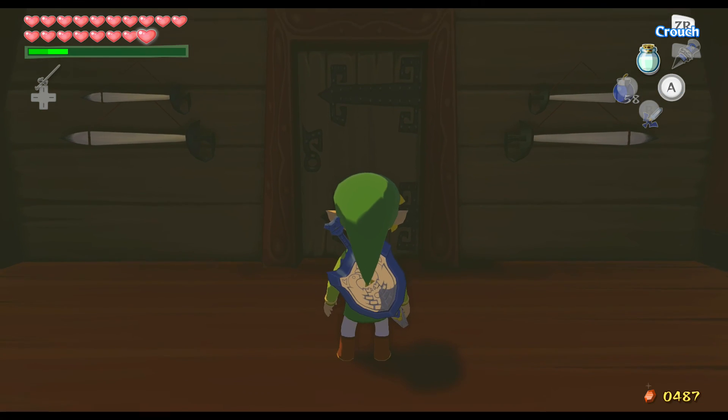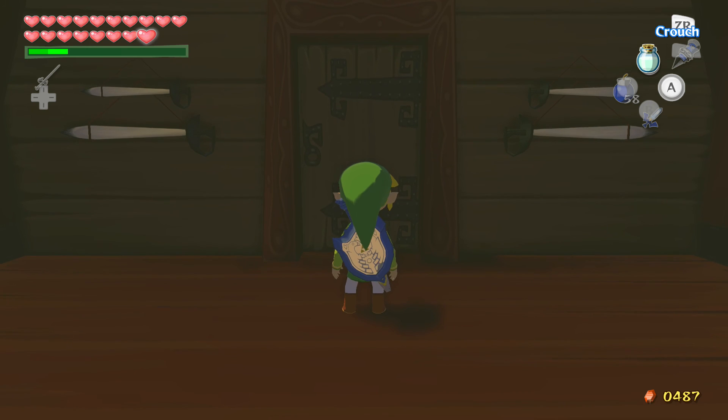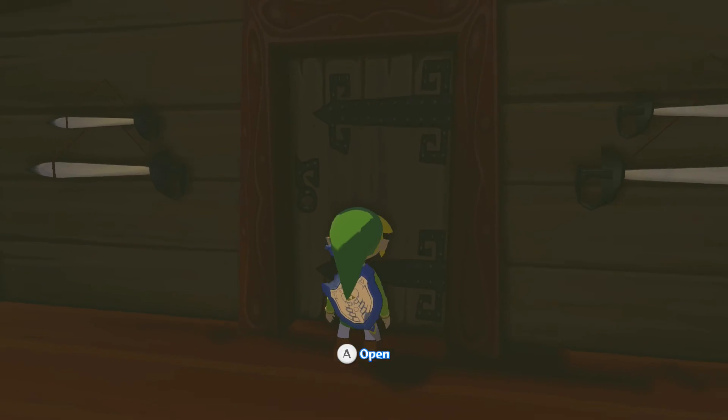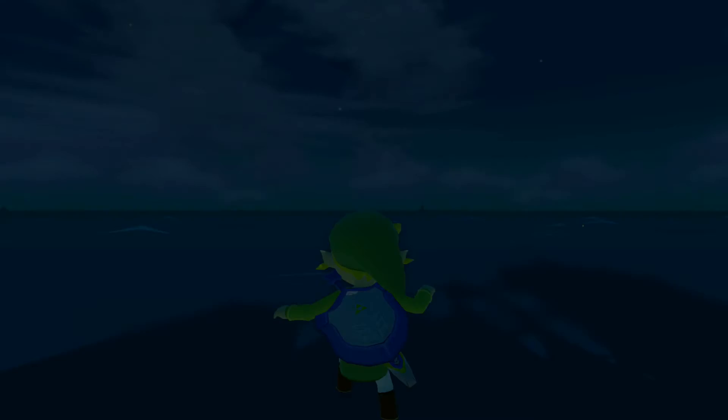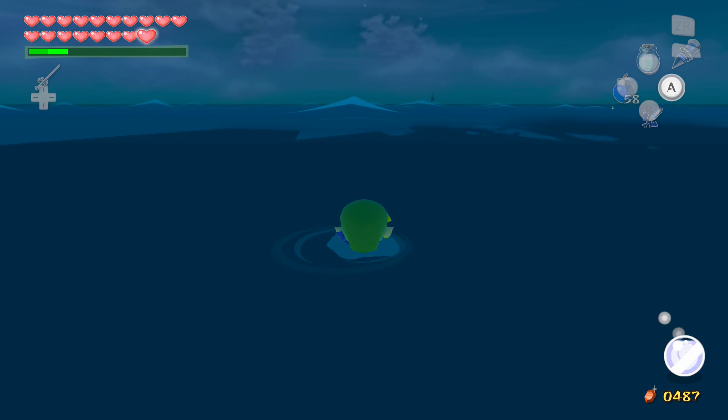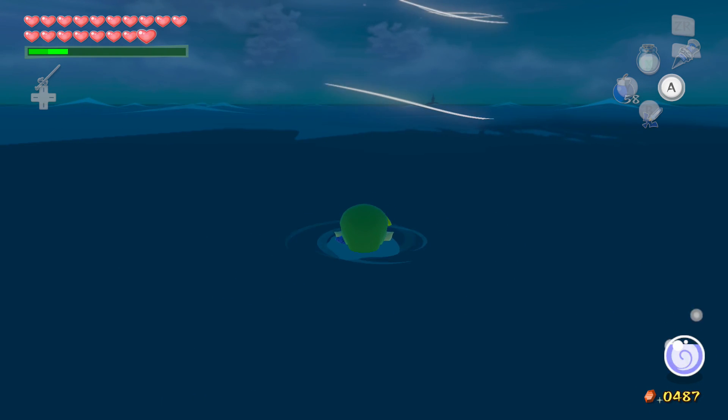That's your hopefully detailed password skip tutorial. I hope I explained everything clearly enough. Just a little fun fact — the pirate ship wasn't supposed to naturally be there, so if I go out of here, I'll just fall into the water. Alright, thank you for watching.